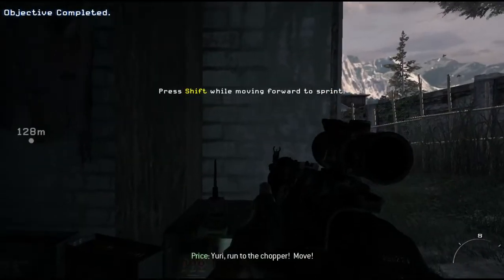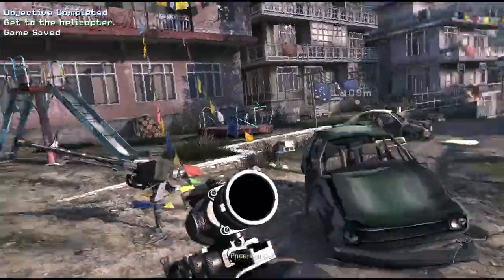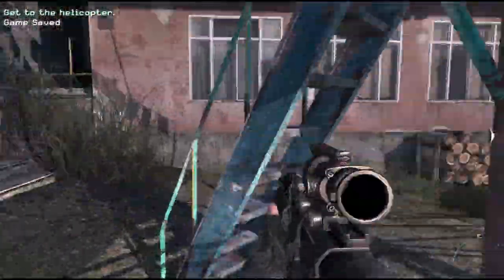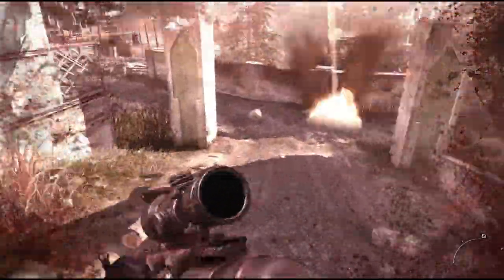A missile destroys your ground vehicle, and from this point on it's pretty much just get to the chopper. Here is the fourth item of intelligence — have fun trying to get that one. It's up on that slide there, as you can see. You've got to kind of get up there, jump on that slide, and grab it.